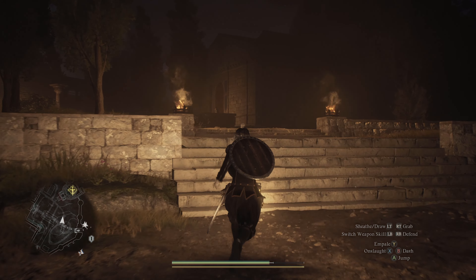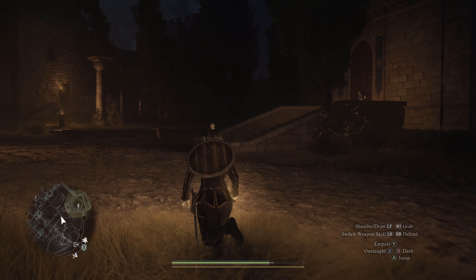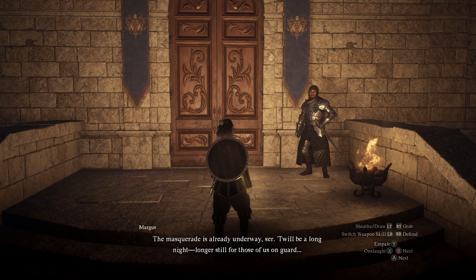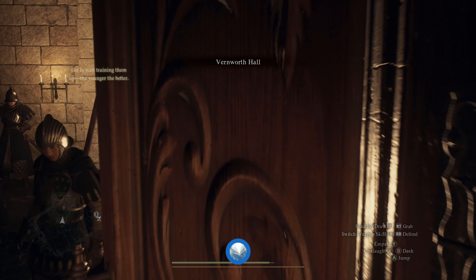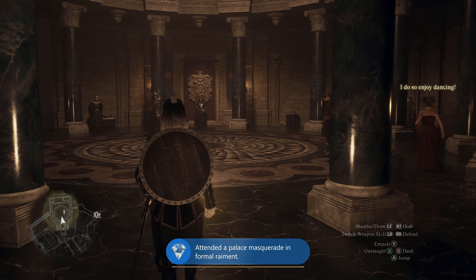With this outfit you can basically just walk in through the front doors — normally you wouldn't be allowed to and you'd have to sneak around and figure it out. But if you take a right hand turn and follow the mission marker you'll end up at the hall and they'll just let you walk in. As soon as you walk in, you will unlock your achievement or trophy called Noble's Night Out, which is for attending the palace masquerade in formal attire.